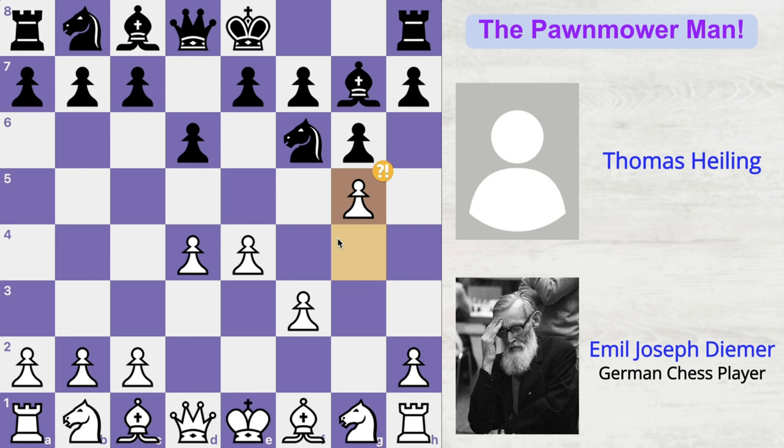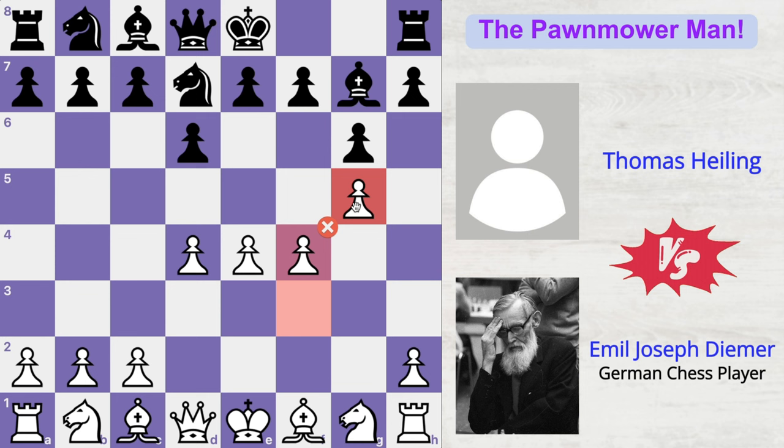Making sure that this pawn has strong protection. Since white's pawns have taken such strong control of the board on the center and on the kingside, black decides to start challenging this strong central control with the move c5, attacking the d4 pawn. But Deemer is in no mood of exchanging any pawns here, so he plays d5. This is the seventh move of the game and Deemer is just playing with his pawns.